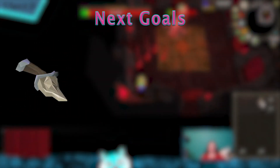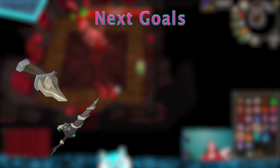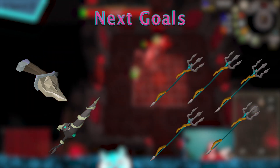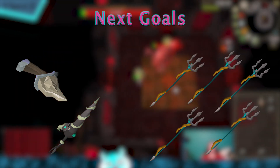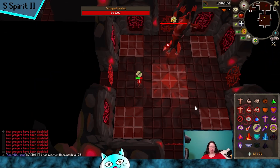Goals for next update: finish Morytania elite on Two, then straight into that monkey hole. Keep slaying for lance for the group. Tridents for everybody. Make a bunch of money, do a bunch of construction. See you next time.